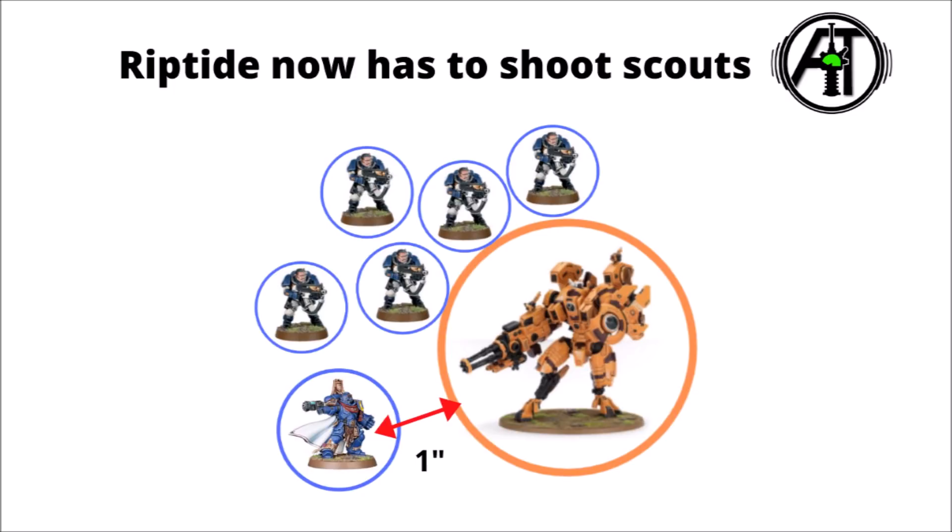The Riptide now has the choice of dropping back and wasting all that firepower, allowing something else to try and kill the Space Marine Captain with guns, or it's just going to have to target its weapons into the Space Marine Scouts and let the Captain have another round of close combat. Depending on what unit you're engaging and how tough your characters are, this could potentially be a pretty handy trick for keeping a fighty character alive.